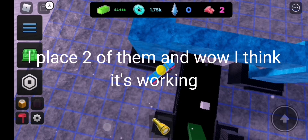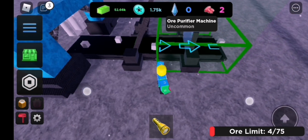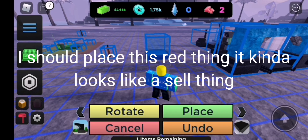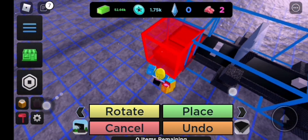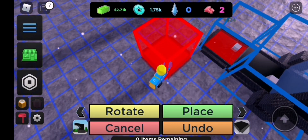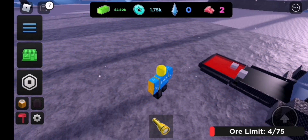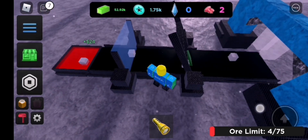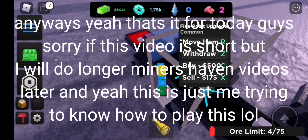I place two of them and wow, I think it's working — I'm not getting any money though. I should place this red thing; it kind of looks like a cell. Oh, it's working now! Yay, 24 money!